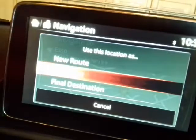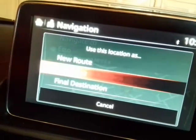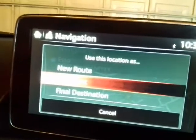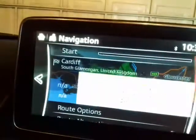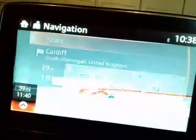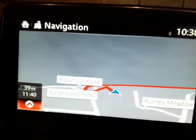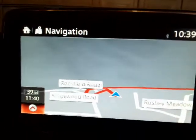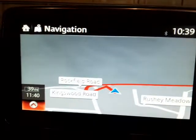You can see on the list it's either a new route, waypoint, or final destination. I still want to go to Cardiff, so I've set the fuel station as a waypoint. It's counting down to recalculate — I can just press the button to jump up there — and there we go.